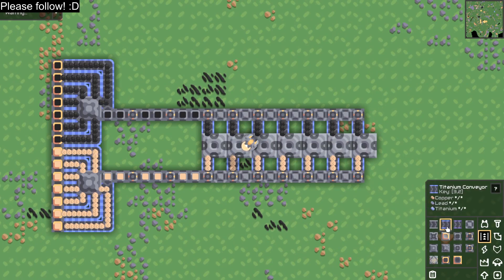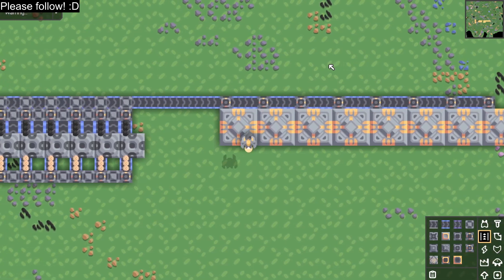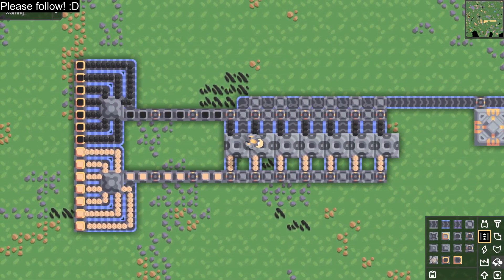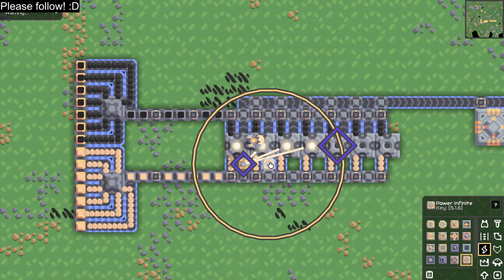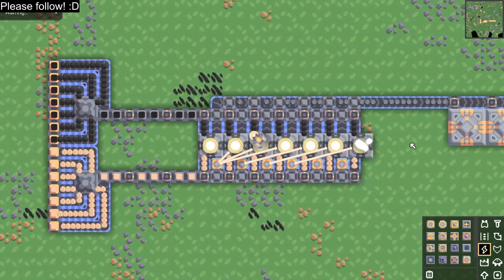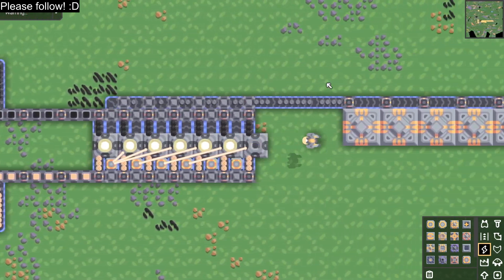Now we just need the outputs. I've elected to connect it up to a bunch of vaults so it can just run forever, but you can do yours however you want. And finally, you just need the power — I will use power infinites because I can. And you can see the whole thing is working just fine.